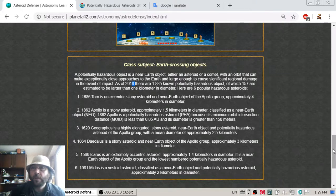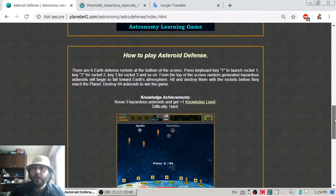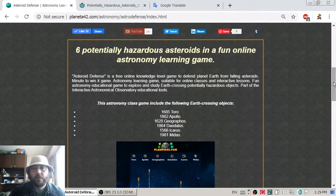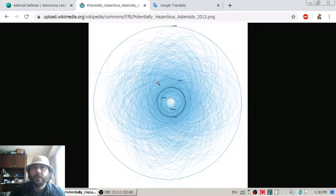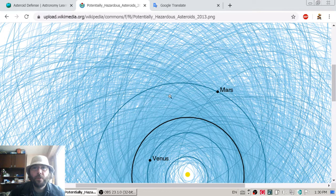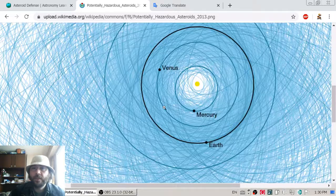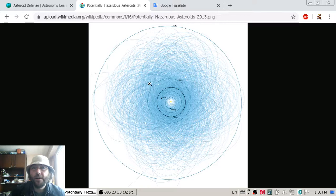For comparison, an asteroid or object with a diameter of 35 km can destroy or erase a whole city on impact. Here is a picture of the trajectories of some of these objects. But what NASA says is that all of these will not interact with Earth in the next 100 years.